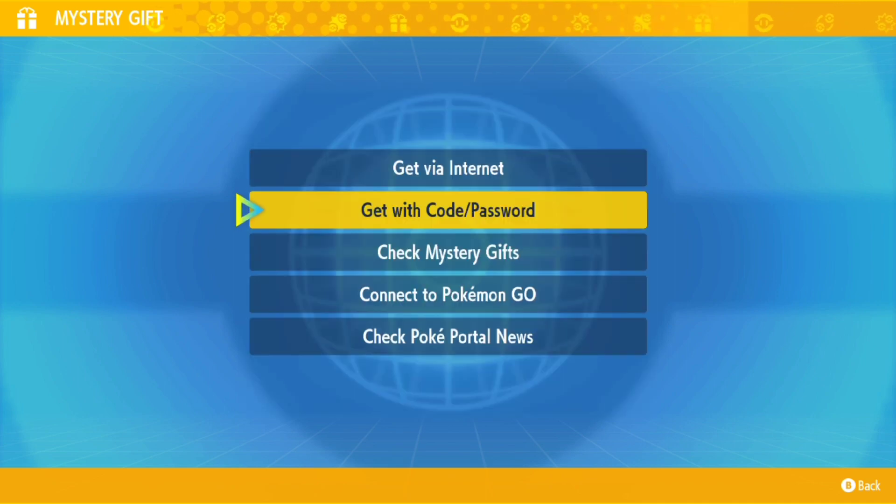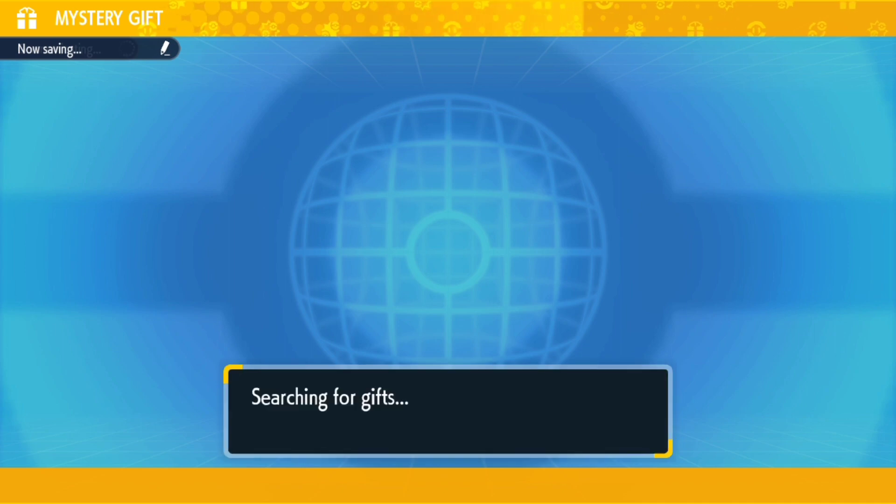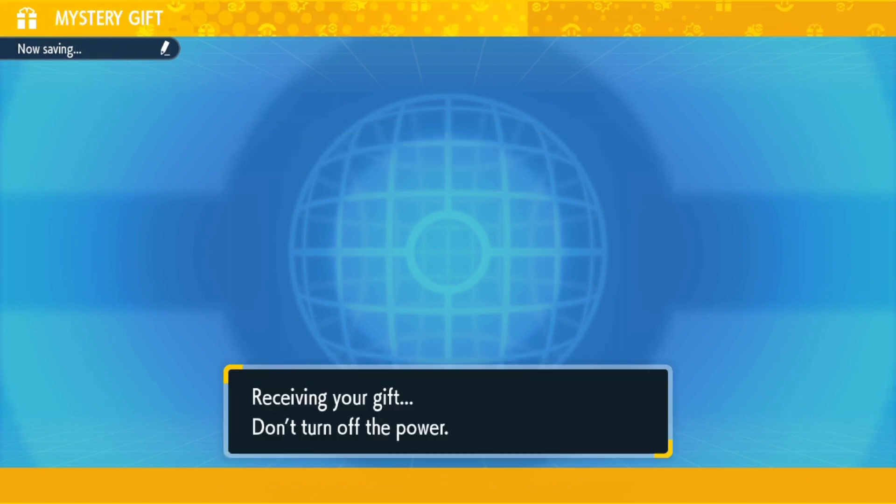So yeah, that's how you get Charizard. Now we put in the code for Mew — those two codes I told you guys in the beginning. You can rewind the video if you need to and write them down. Here's the code for Mew. We were able to get Mew as well.